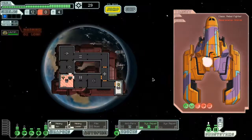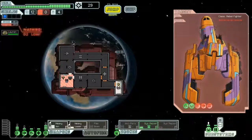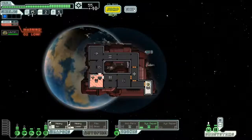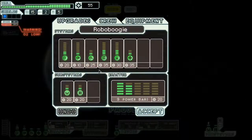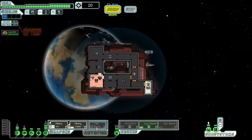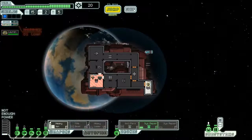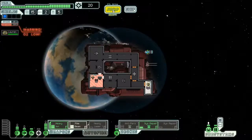We destroy the enemy ship. We get 16 scrap, plus 10 more scrap for the civilian ship. I know there are some stores right up there, but we're going to go ahead and use the Pike Beam instead of the heavy laser. To do that, we're going to take some power from the medbay.